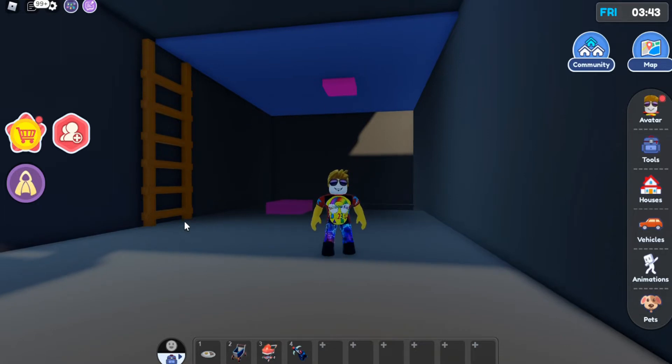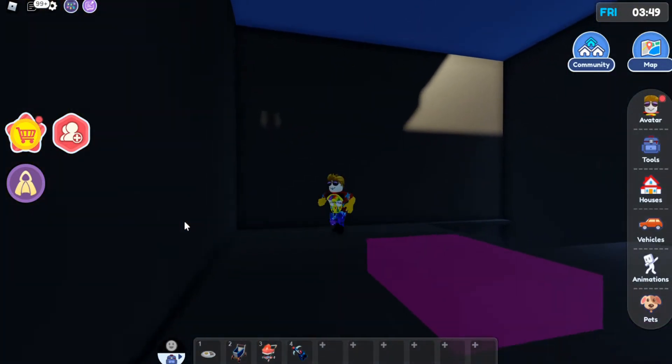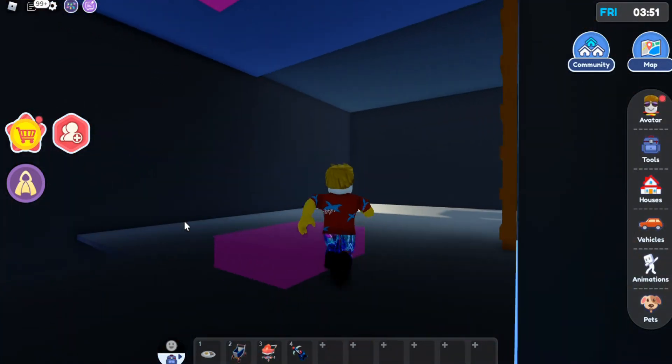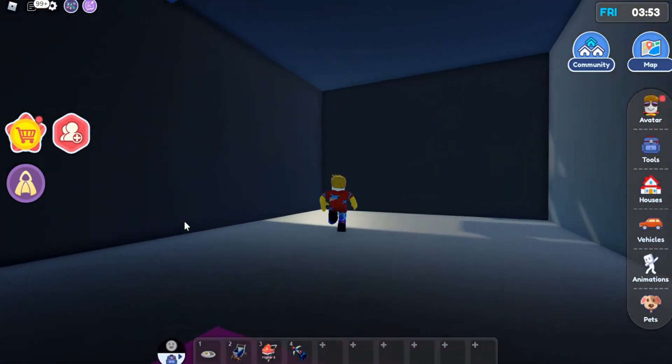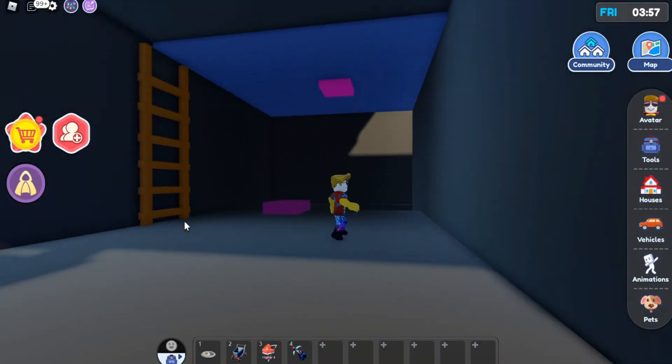Look, we got an orange-brown-ish ladder here. I see, I see. And then we got a blue ceiling. We got two, what, two pink, like, squares? Squares — I don't know if they're teleporters, they're just squares. And it looks like there's a hole in the floor.